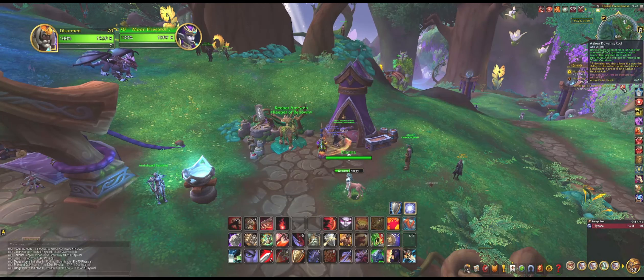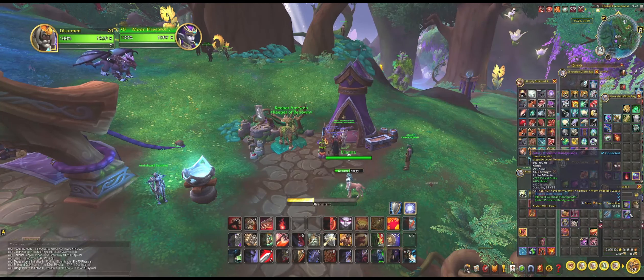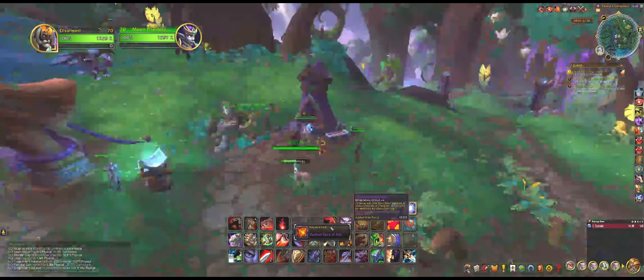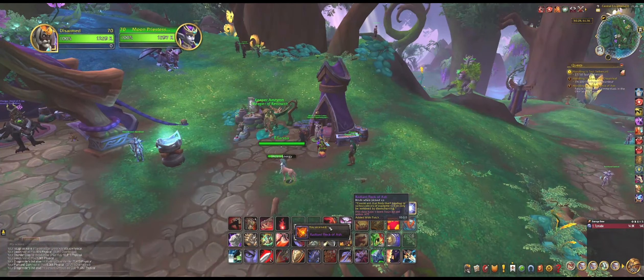And then you click on the Ash and Dowsing Rod, which you got from accepting the quest. You click on the item, and now you have got 3 Radiant Fleck of Ash.